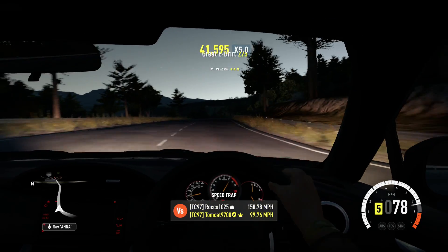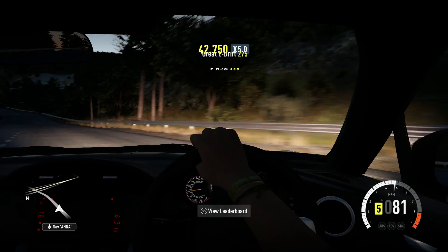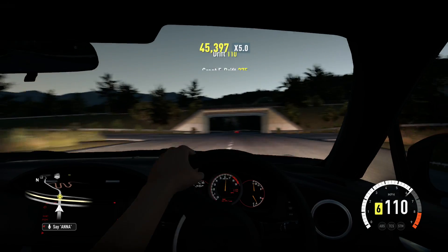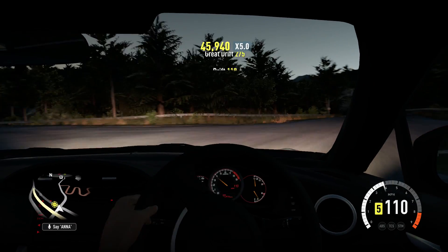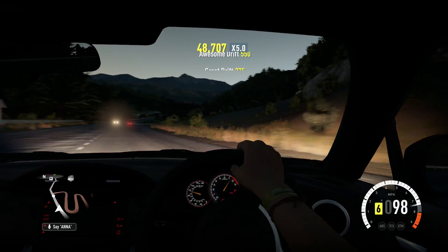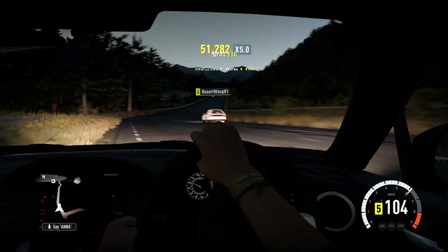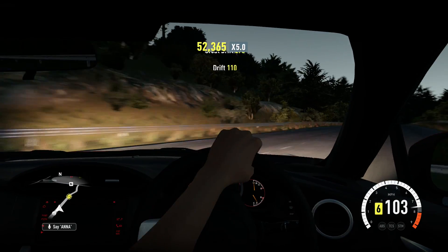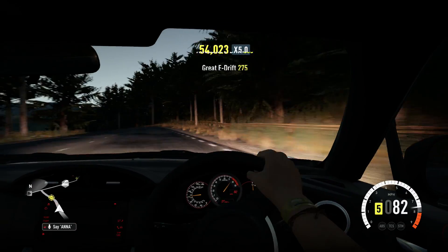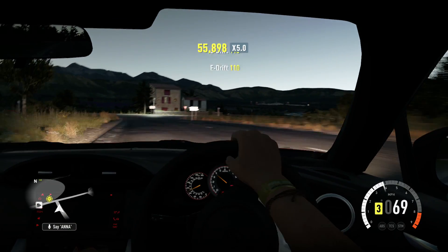Another tip if you're doing a high scoring run: do it at night, because as you can see there's not much traffic at all. The biggest issue when trying to do high scoring runs is traffic — they come out of nowhere, plow into you, and make you scream. If you're heading up a hill in the dark, you don't know if some SUV is going to be right on the other side waiting to basically destroy you.